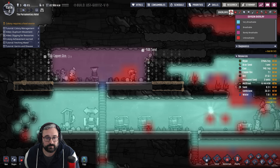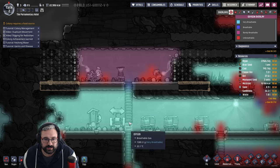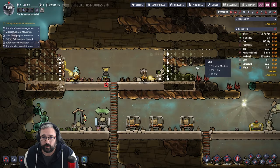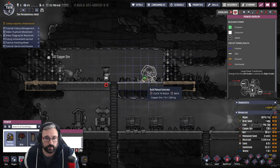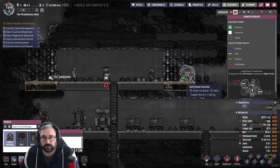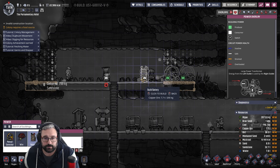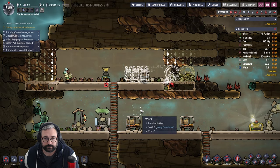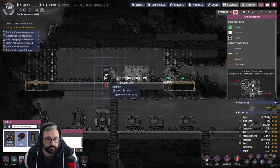How are we looking oxygen-wise? It's barely breathable, so they can at least breathe in there for now. The oxygen isn't rising quite as quickly as I was hoping into there, which is fine because that oxygen diffuser will get us sorted. So we'll put a couple of those there, leave some space and protect for another one potentially — three batteries. And then of course all of these will need to be connected.